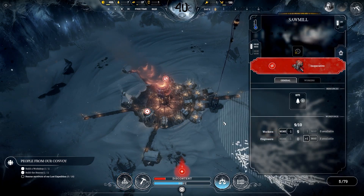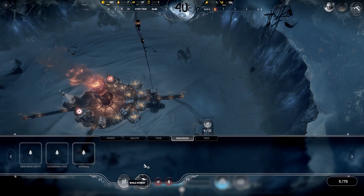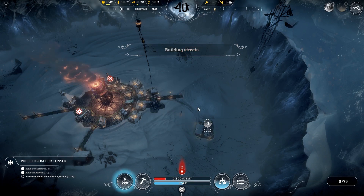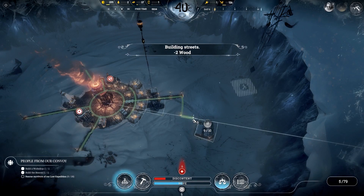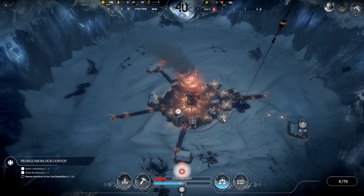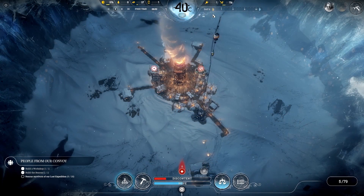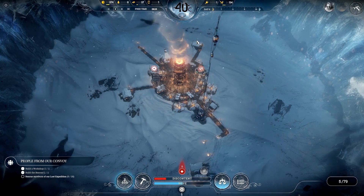We can only assign nine because we've only got nine. We also need to build a road - we should be able to build a road if I press the right button, because we should be able to get close enough. I didn't quite have enough, need one more bit of wood. Shite. Shite on a bike. Well, they're not going to do anything tonight anyway, so who cares? Now we just have to wait out the night.